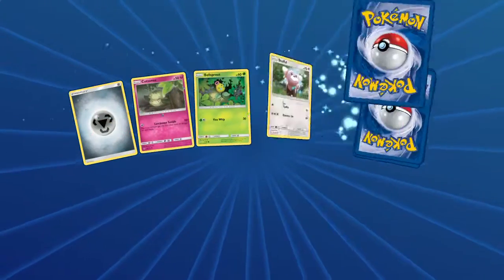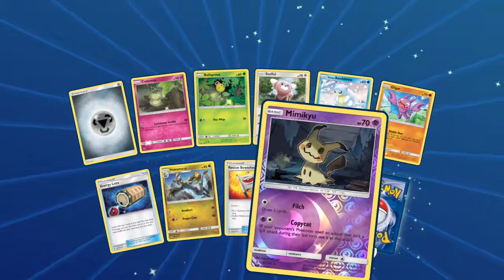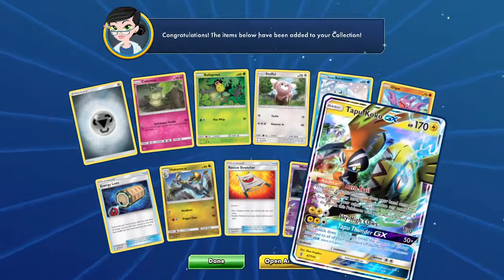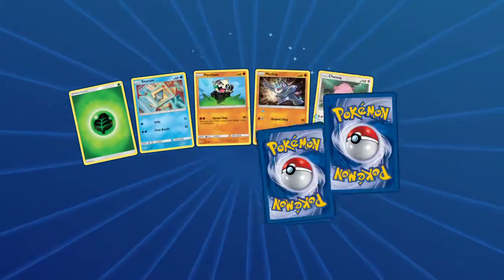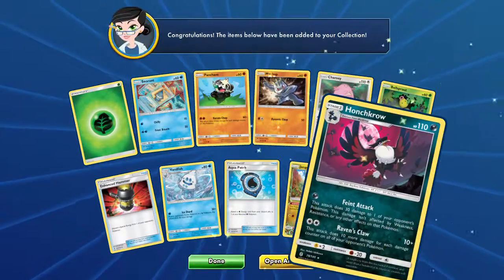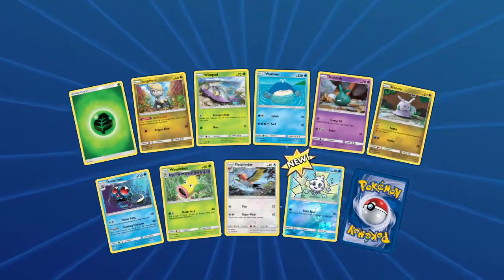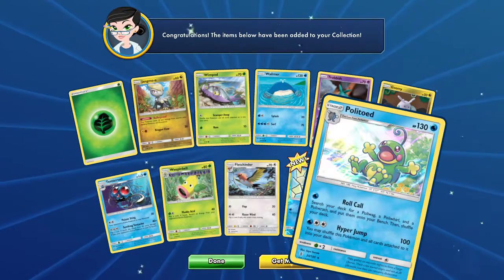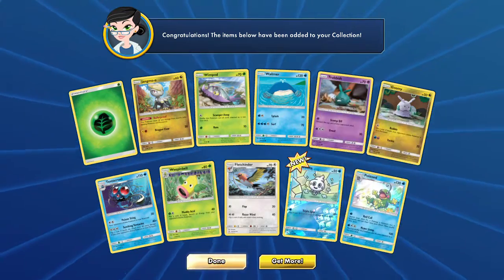Three packs to go. Getting through them — it is a Mimikyu Reverse with a Tapu Koko GX. One every four packs — that's probably what it is. Our Rare is a Honchkrow. Last pack: is there any magic left for us in Guardian's Rising? The answer will not surprise you. It is Politoed.